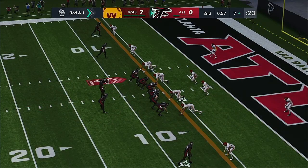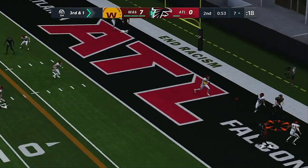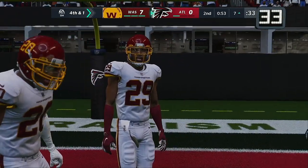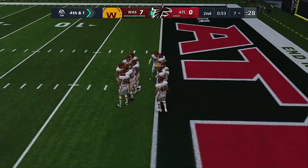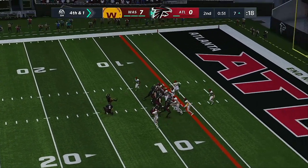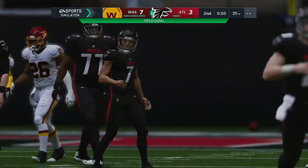This will be play number eight on the drive — third and a yard. Ryan will throw again. Strong coverage by Washington — fourth down. They really had a good drive going, but a nice recovery by the defense, knocking that one away on third down and bringing up an unexpected fourth down. We'll see Younghoe Koo now for the Falcons — from the right hash, should be an easy one. And his kick is good — they are on the board but still trailing.